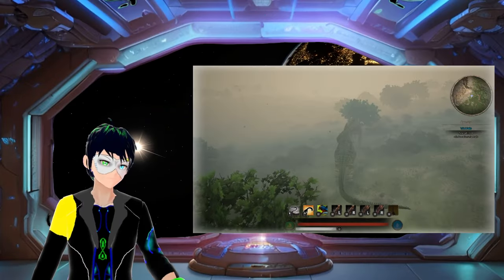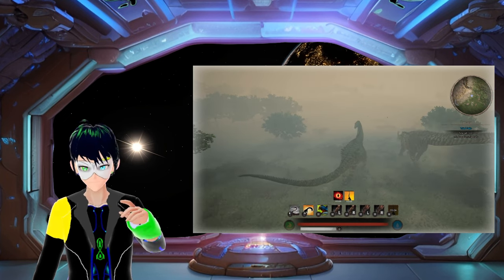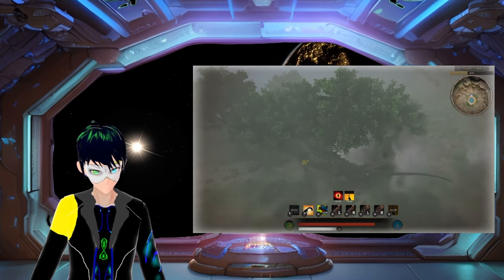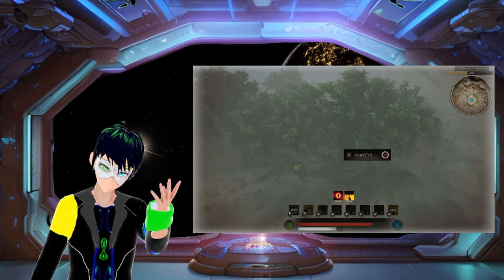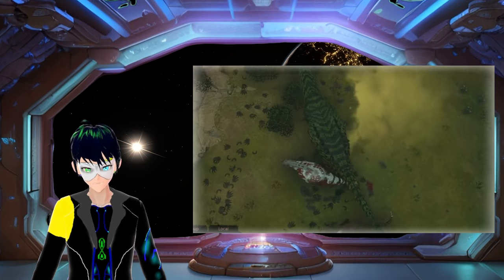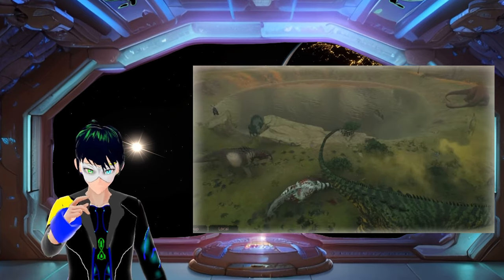To summarize: in a 1v1 against another Argentinosaurus, try to be the first to land the big stomp. After that, it's up to you if you want to finish them off or let them go — they usually lose their will to fight. If you don't want to risk being hit by the big stomp, face away and tail smack them. If they are underneath you, don't tail smack — just stomp them to death. Keep stomping, and if they try to get out of your stomp range, switch from stomping to tail smack.